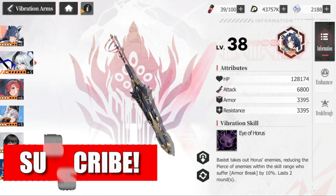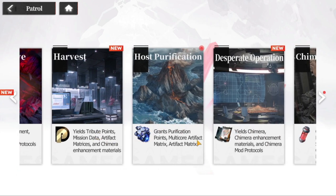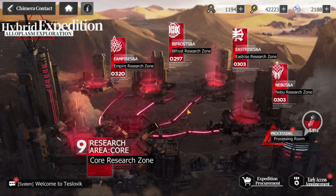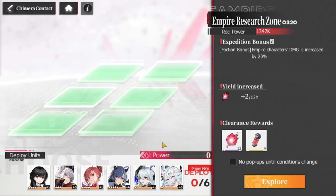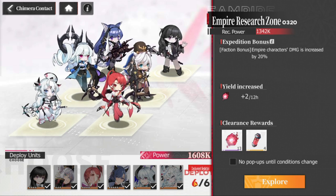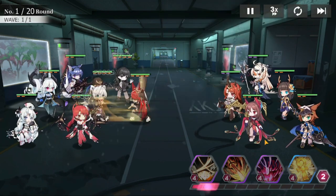I won't be discussing more on vibration arms — you can check out my video on vibration arms — but I'm going to focus more on Chimera Contact, where you can farm your materials to upgrade your vibration arms. For those who haven't opened this yet, you're going to be fighting across three to four areas here. These are basically tower stages — you go up a level, fight another level, and so on. As you progress, different levels have different entry requirements; this one has six.